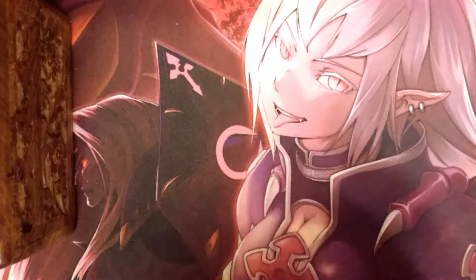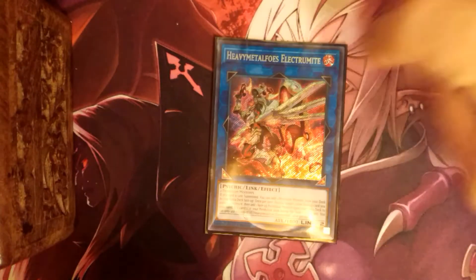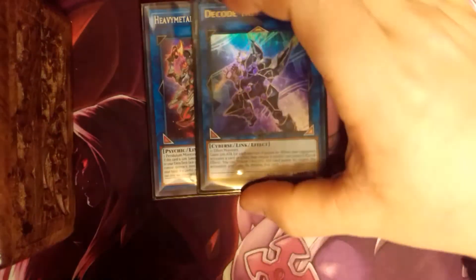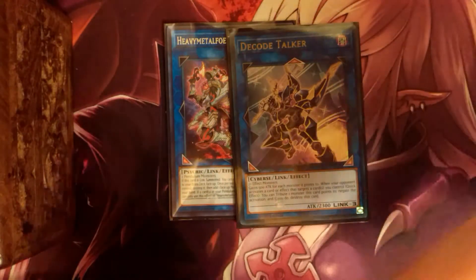Now we're going to go into the Extra Deck. Of course, Electromite — I will bump it up to two eventually. One is enough to get things going; two will extend it some more. With a second Electromite you can get a possible fifth interruption out. But one is enough to get four out easily. So we have one Electromite and one Decode. I know it's a simple Link setup, but this is really all you need. You can add other Link monsters — Firewall, Borreload, other expensive ones — but I'm a budget player, so these two are great. Forking out $20 for Electromite was tough enough.